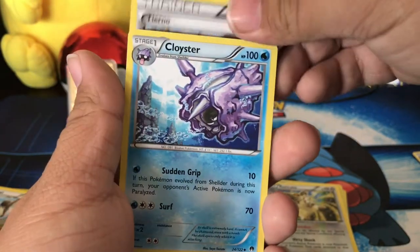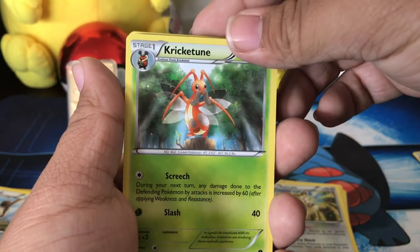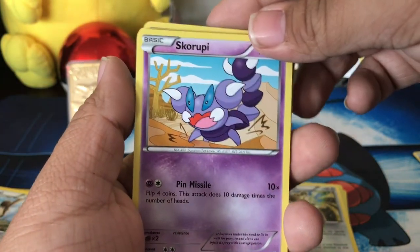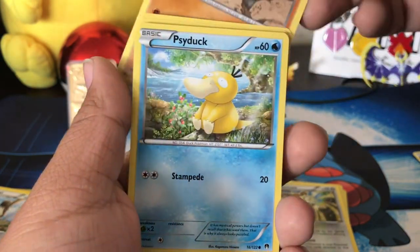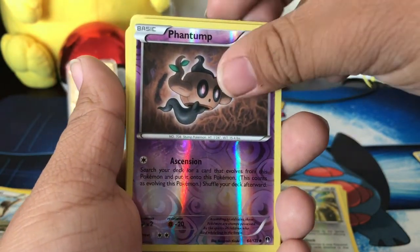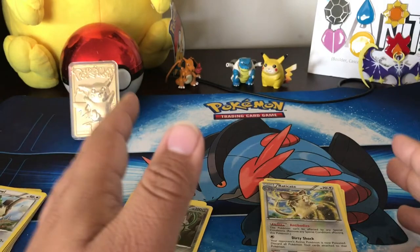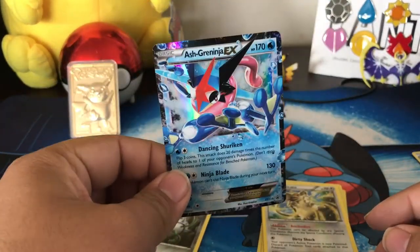Tierno, a Cloyster — love the art — a Cricketune, a Glameow, another Slowpoke, a Skorupi, a Gible, a reverse Phantump. Come on! Oh my goodness gracious. So we got nothing in this pack — in this box actually — only the Ash Greninja EX card.